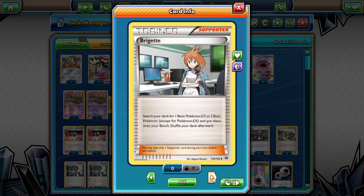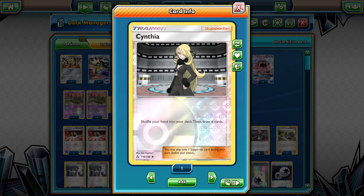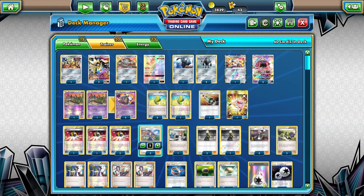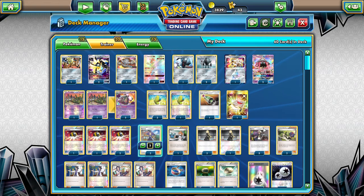We'll play one Brigette. Two would be nice but it doesn't seem necessary. This is not our primary search for turn one, so we don't necessarily have to play it turn one — if we get it later we can just throw it away with an Ultra Ball once we're set up. We play three Cynthias for consistent draw support. We're playing three Guzmas as well for that consistent ability to knock out what we want. Two N's and four Sycamores because we are going to be trying to get through our deck relatively quickly. We want to get those Float Stones on our Garbodors and get our Garbodors evolved so we can get the upper hand.